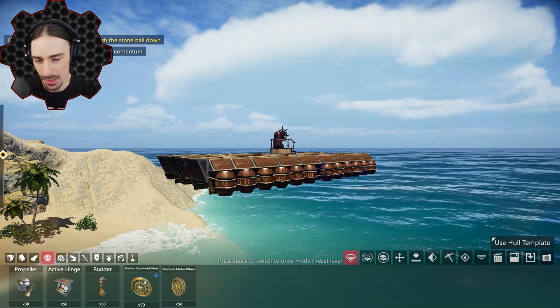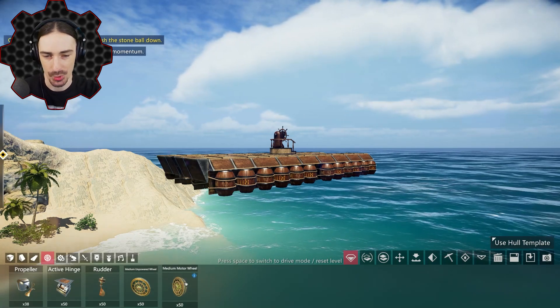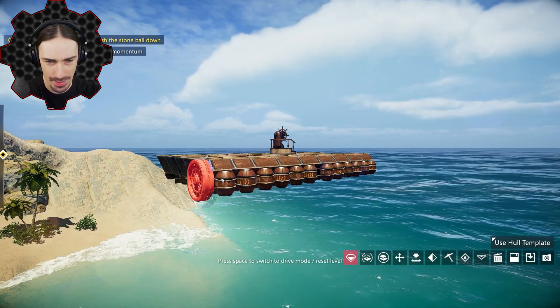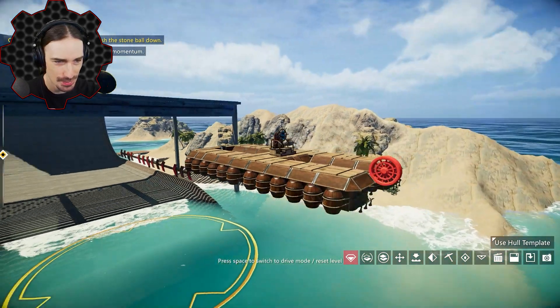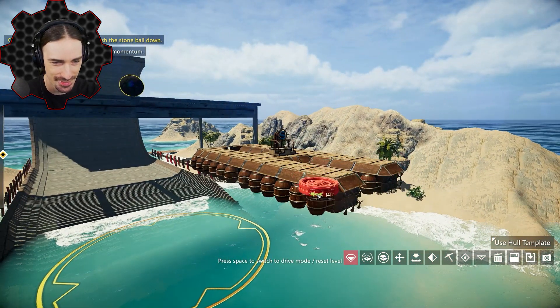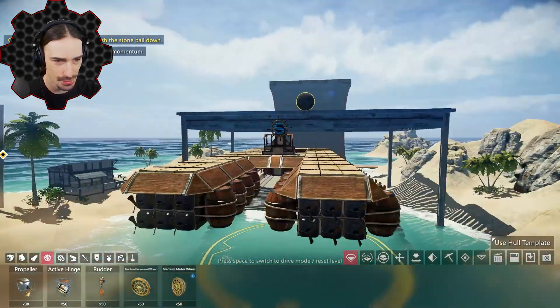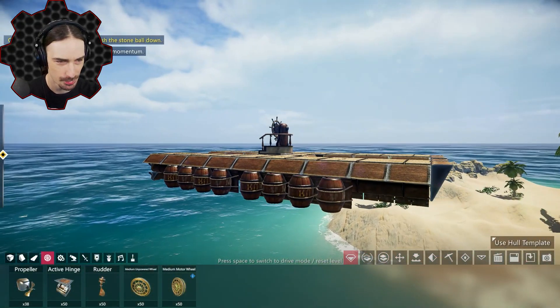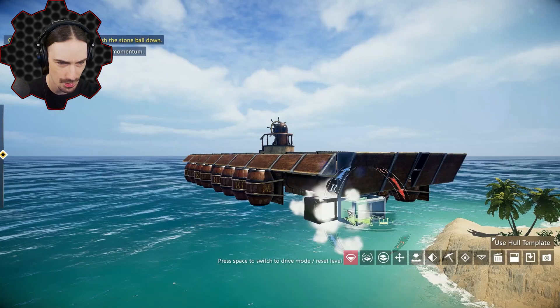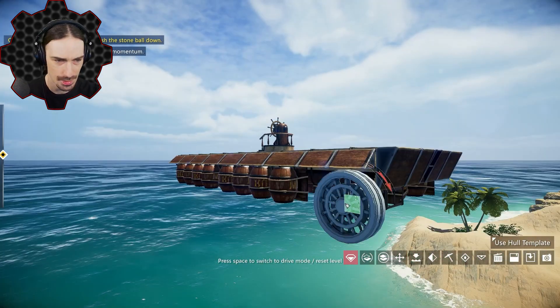In the inventory we have a medium unpowered wheel and a medium motor wheel, which is basically a powered wheel. I have no idea how this stuff connects — I'm definitely going to have to make some adjustments. I'll delete the flotation devices on the corners, since that seems the most reasonable place for wheels. I'll add blocks sticking out and yes, I can place a wheel there.